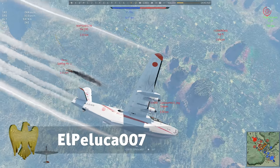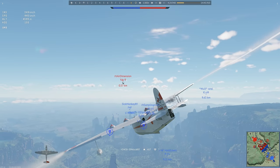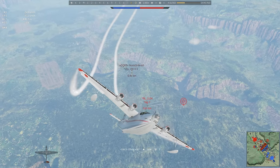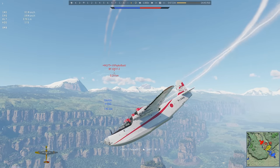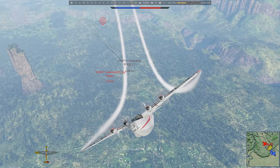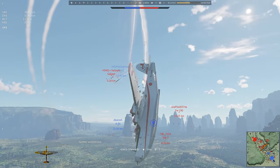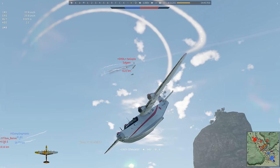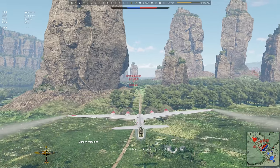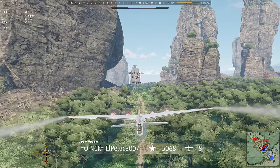Everyone knows that Japanese World War II planes are true masters of dogfighting — nimble dealers of death. But, excuse me, sir, this is a flying boat. It is Japanese, true, but it's still a flying boat. Anyways, the pilot insists on using this massive Kawanishi to hunt other aircraft, and successfully convinces us all that Japanese World War II aircraft are indeed true masters of dogfighting — nimble dealers of death, even bombers. Eight aerial frags.